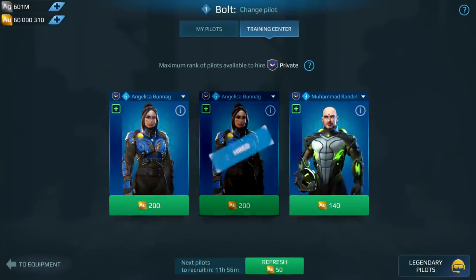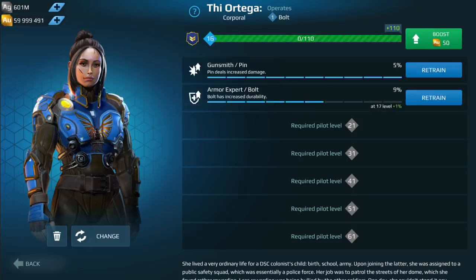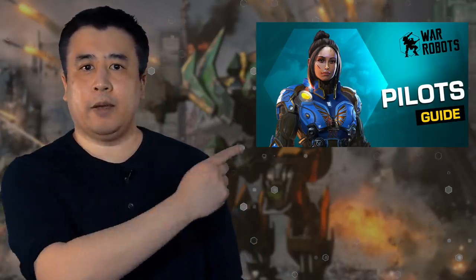You hire them, you assign them to robots. You level them up by using them in battle. With each level up, your pilot's skill improves. With every 10 level ups, your pilot gains a whole new skill. Simple, but in case you need to know more, full guide for the pilots right over here.